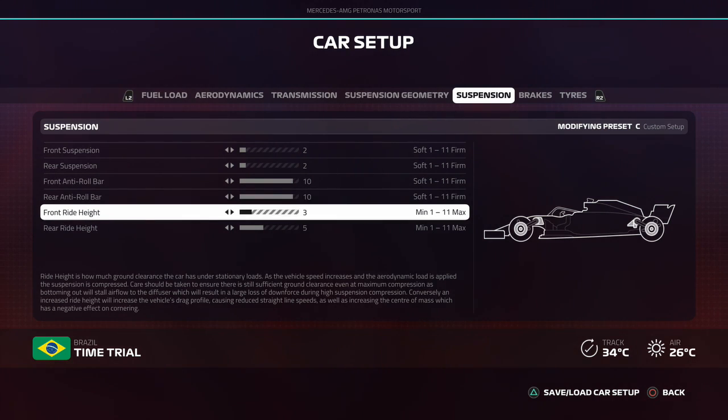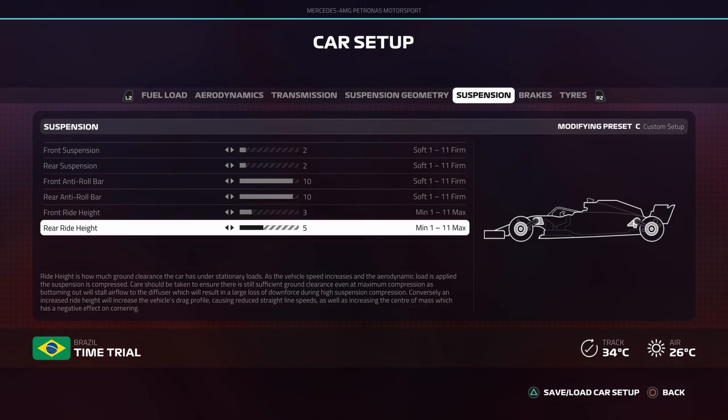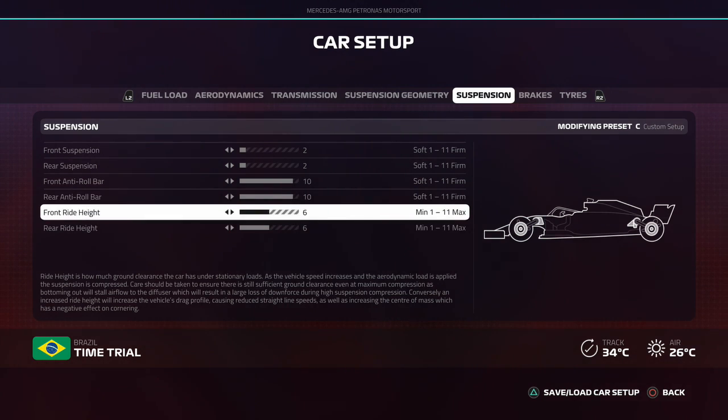For ride height, it's important not to run too low. If you run too low ride height, you're going to be unstable when you hit some kerbs, but also you're actually scraping more against the ground, which creates more friction and more contact against the road surface — that slows down your straight-line speed. So even though it gives you a better centre of gravity, it's still important to have ground clearance, especially in the rain. I usually run about 3-4, 3-5, or 2-5, which is enough to avoid scraping while still giving a good centre of gravity and less drag down the straights.